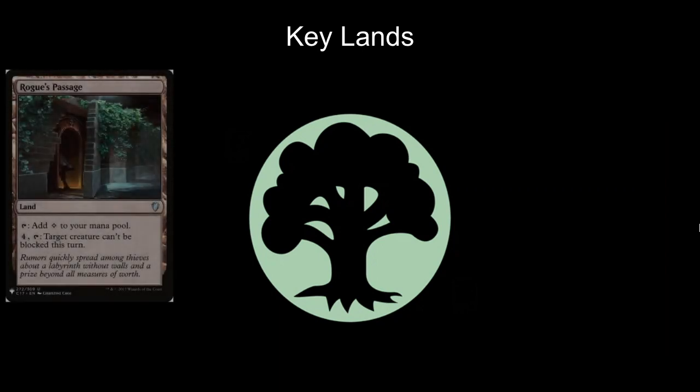Let's look at the key lands — I only play 4. One of them is Rogue's Passage. The reason Rogue's Passage is so great is Omnath doesn't have trample, and there are ways to give him trample in the deck, but Rogue's Passage is just a very quick way to end a game. When you're down to one opponent and you know that you're clear to get in there, you tap it for 5 mana total to win the game, and that's a very cheap price, especially when you have so much mana in your mana pool.